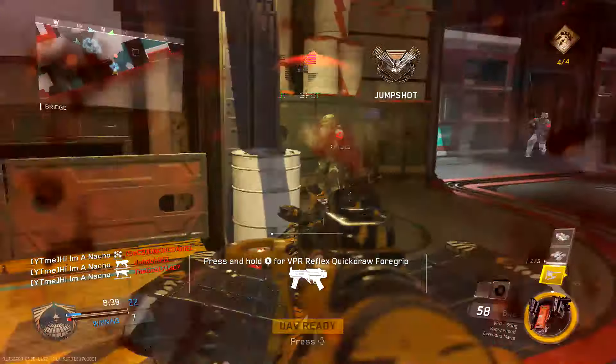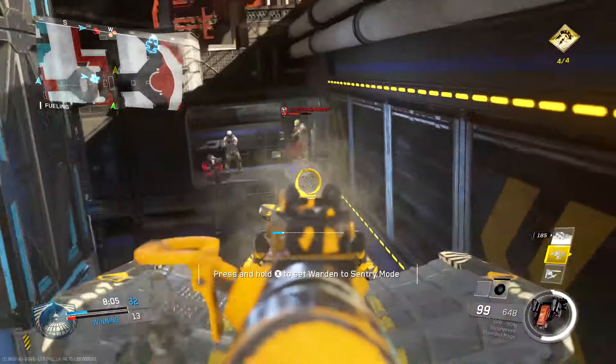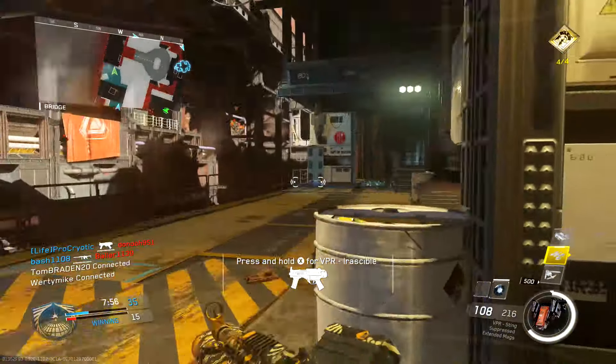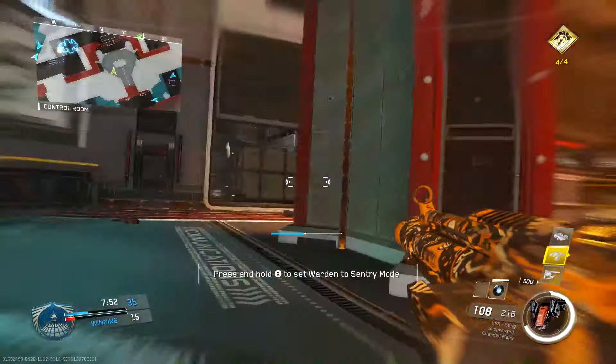I'm using the VPR Sting, which is the common variant. It comes with 72 bullets stock, and I have extended mags, so it turns into 108 bullets. I have a personal light machine gun in this game. Even if you just have the base VPR, the buff added 20 bullets extra to the magazine.